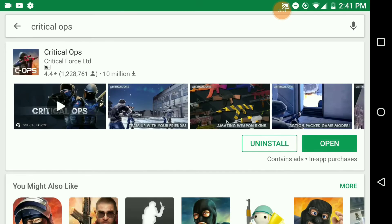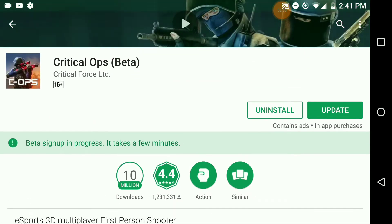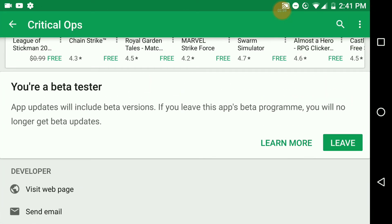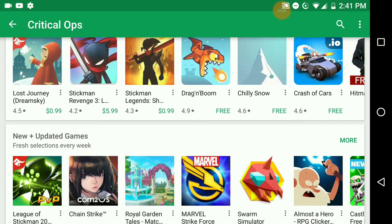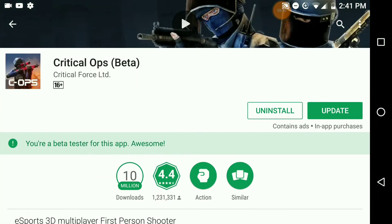As you can see, if you just refresh on this you will definitely see — beta sign-up is in progress. But you already know that you're a beta tester now. App updates will include beta versions. If you leave this app's beta program, you will no longer get beta updates.